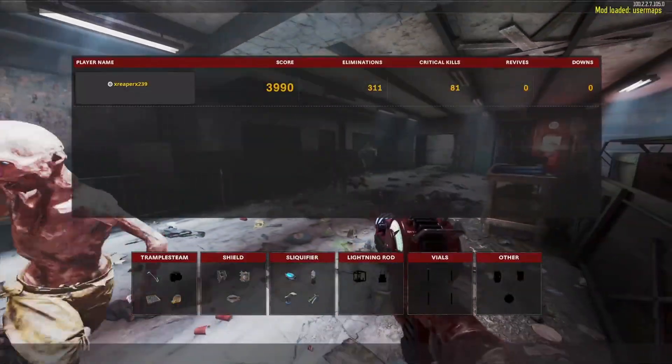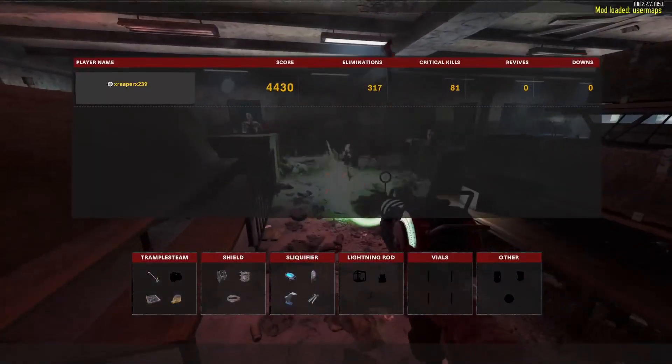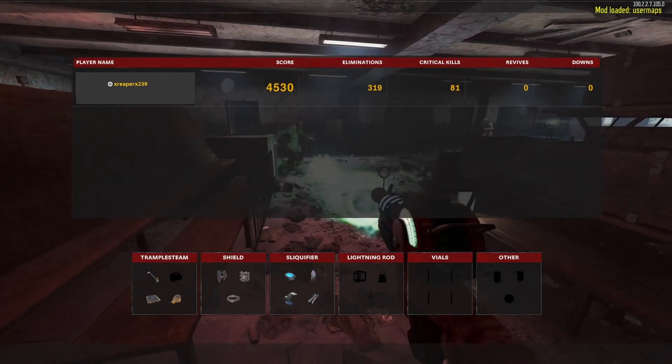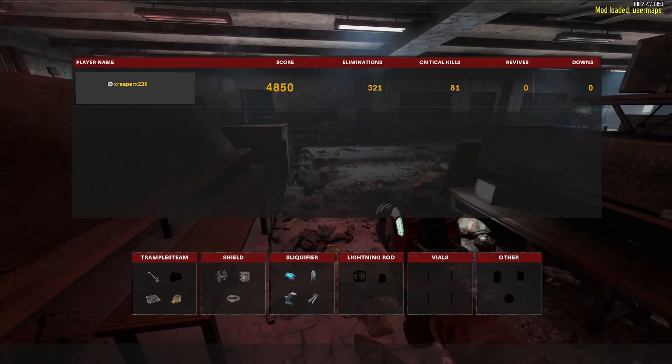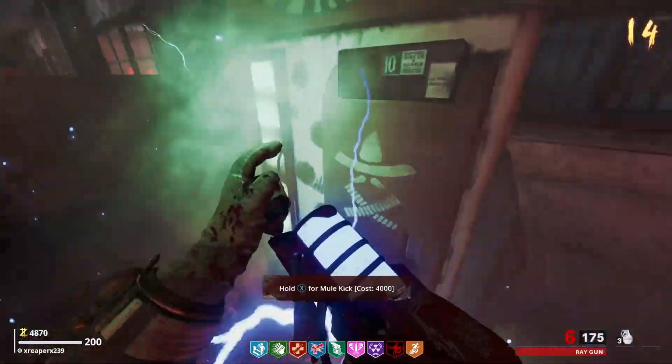Let's see — what was over this way? MP5, looks like. Mule Kick is 4k still, just like normal. It's getting a little too dicey without Pack-a-Punch. Actually — can we build Pack-a-Punch? I know we got — didn't we get a Pack-a-Punch part? I think we did. It's not giving us an option though.